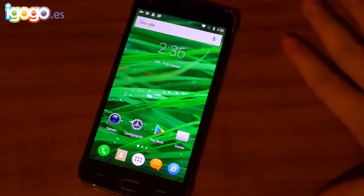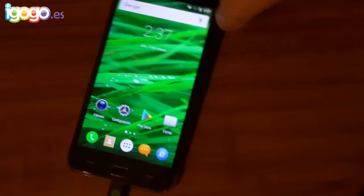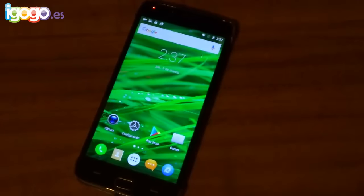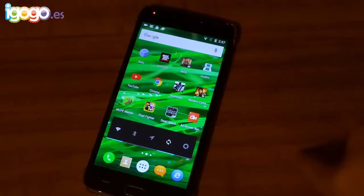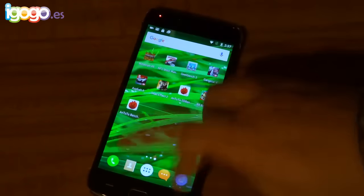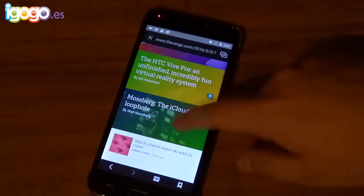Las únicas quejas que tengo del teléfono son la cámara de noche y la pantalla que de repente se azulea. Esta pantalla es muy buena — he visto pantallas muy malas de teléfonos que son grises. Esta pantalla se ve bastante chida, pero de lado no retiene tanto color. De ahí en fuera el teléfono está bastante chido, dejaré el link en la descripción con descuento. Todo corre bastante fluido, a pesar de no sacar un puntaje súper alto en AnTuTu. The Verge sigue abierto — no se cerró, tiene muy buena administración de RAM.